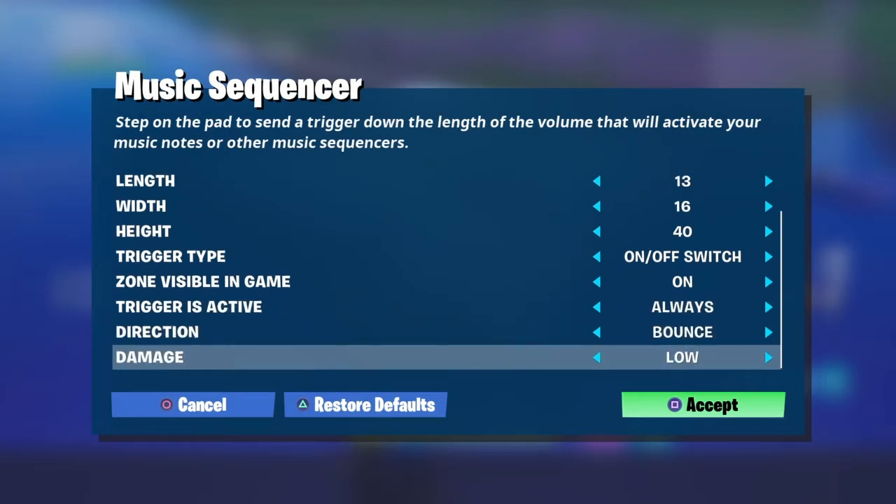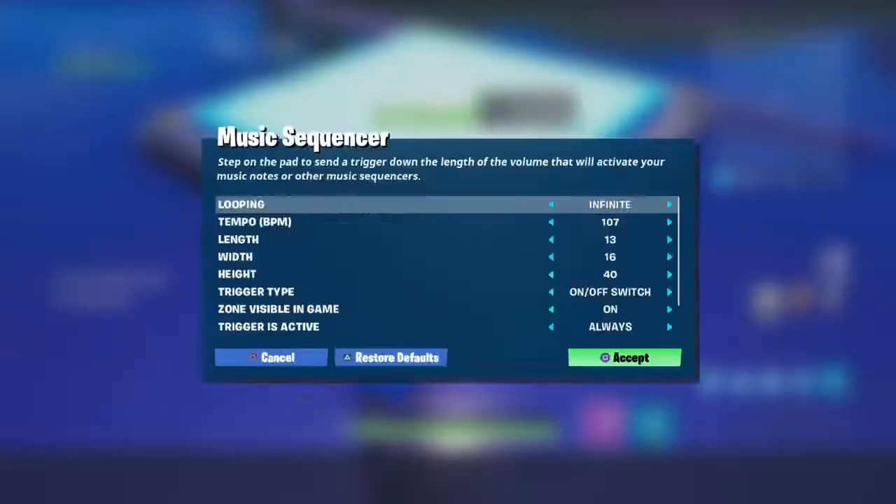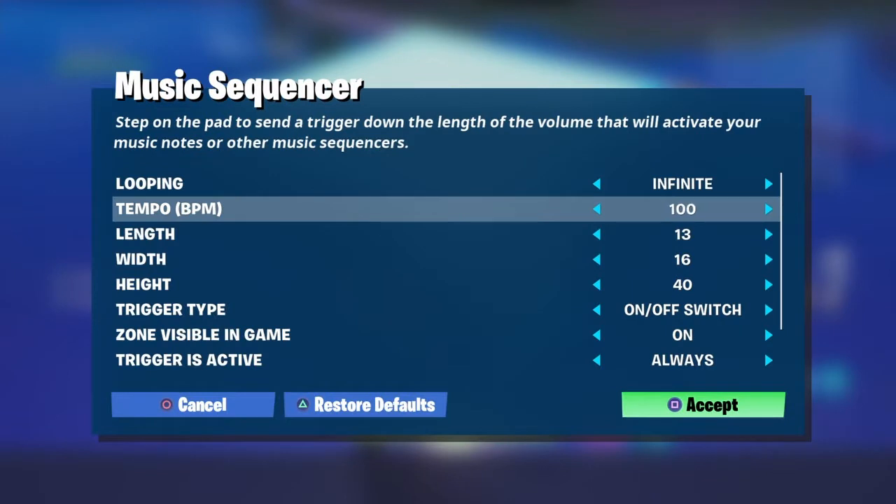Bounds damage is how much damage you want - medium is like 50 damage, low is like 30. I'll put the speed on like 50 or something like that. That's like a good speed if I catch someone during the game. This is a good storm to slash someone.